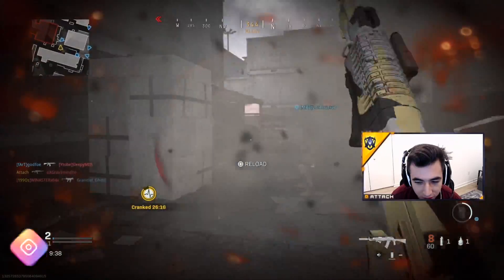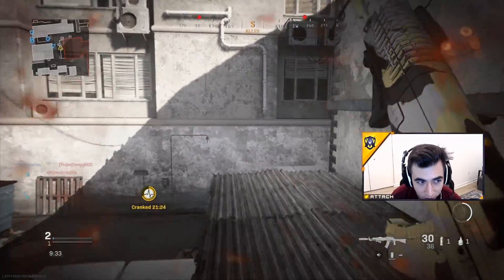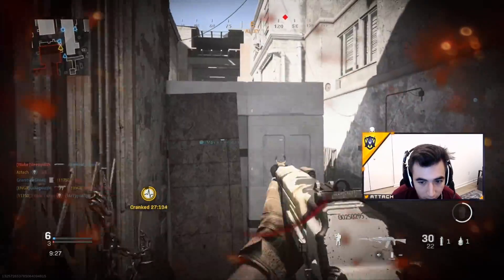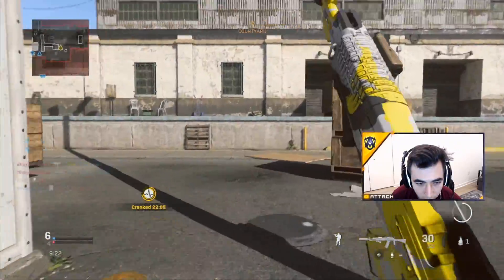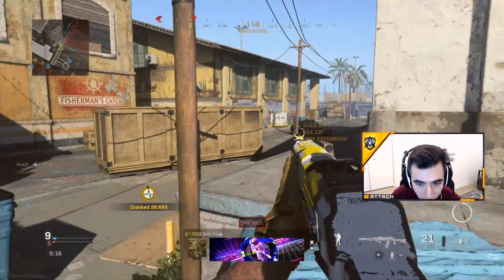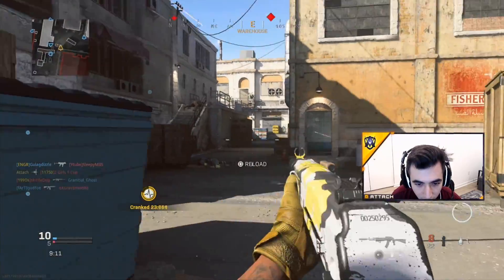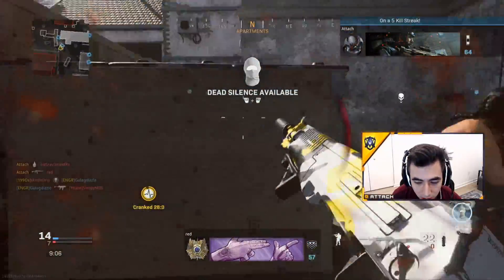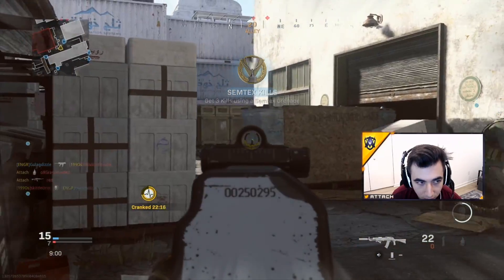Oh, he's throwing a C4 at my face. We are out of there for a second. We are cranked though, so if I do not make a move in 20 seconds, I will explode. Got another one — I'm so one shot. We're going deep over here. I've been grinding these maps to rank up these guns, I know how to play these maps pretty well. They all spawn over here usually. These guys are leaning. I think they're going to be starting to spawn over here now. See? We're learning.